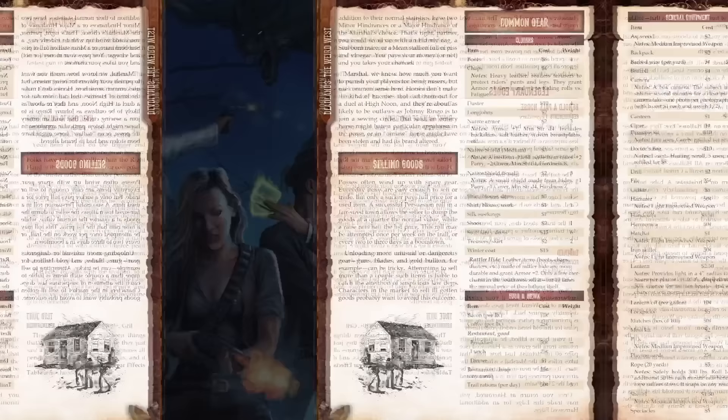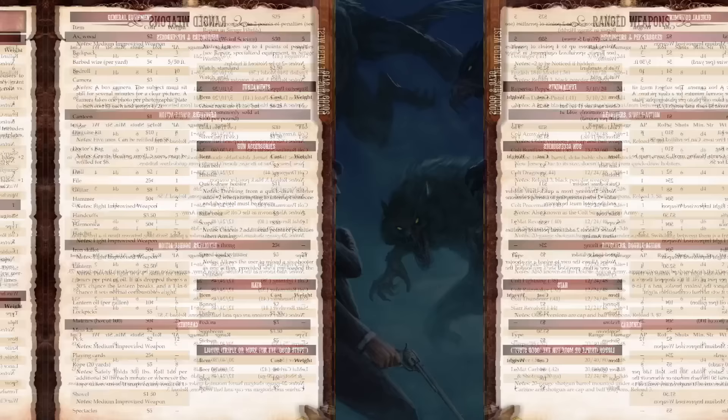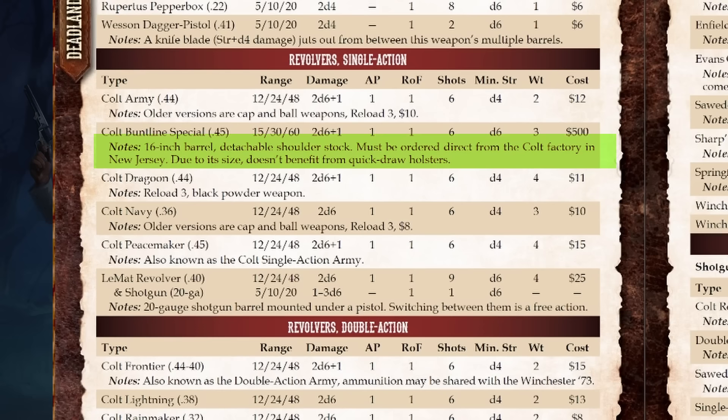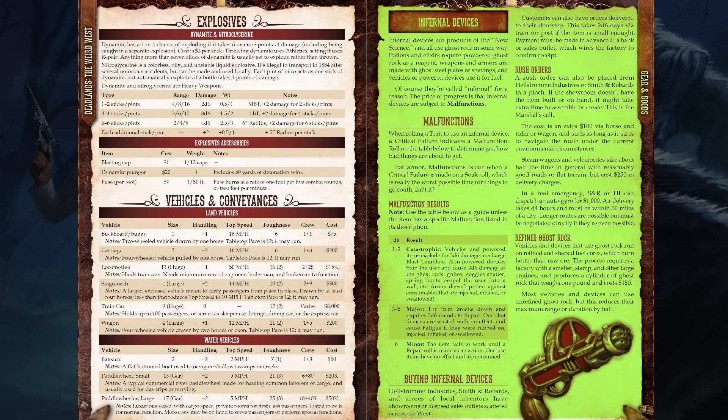The most interesting thing about the gear section is how cheap everything is — that's what 140 years of inflation will do for you. If you're into old-school American firearms, you'll love the minutiae provided in this setting. Even though a Colt Buntline Special and a Colt Peacemaker both fire .45 caliber bullets and do the same damage, one is $15 and one is $500 with a 16-inch barrel and special order only. Ghost Rock is really important because it's the conduit that Deadlands uses to inhabit the steampunk space in terms of theme.